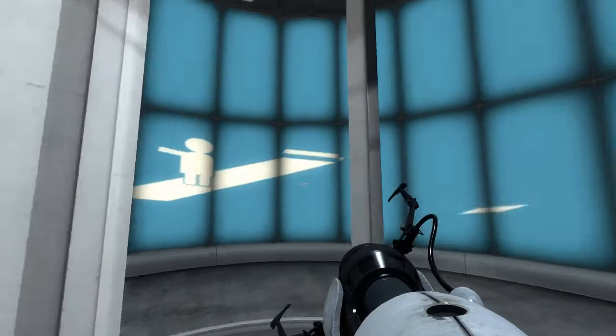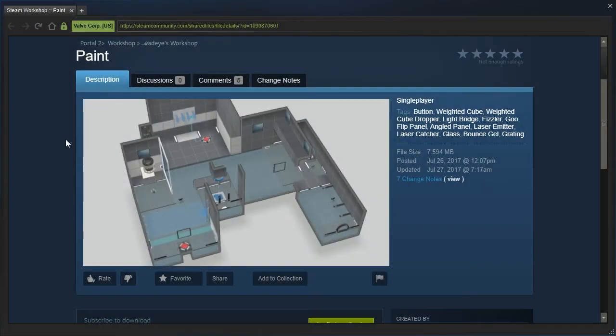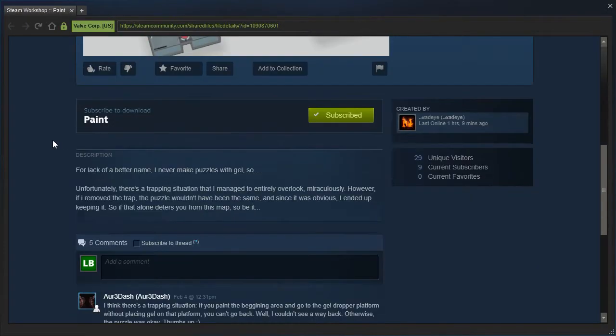Hey guys, I'm LB, and we have a puzzle maker request from Mad-Eye called Paint. For lack of a better name, I never make puzzles with gel, so unfortunately there's a trapping situation that I managed to entirely overlook, miraculously. However, if I removed the trap, the puzzle wouldn't have been the same, and since it was obvious, I ended up keeping it.